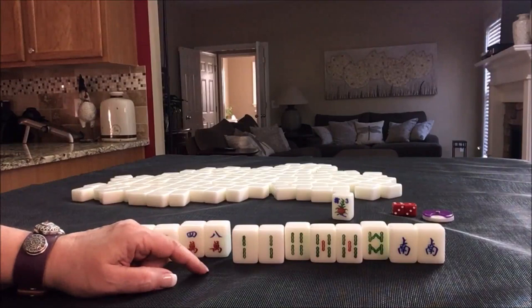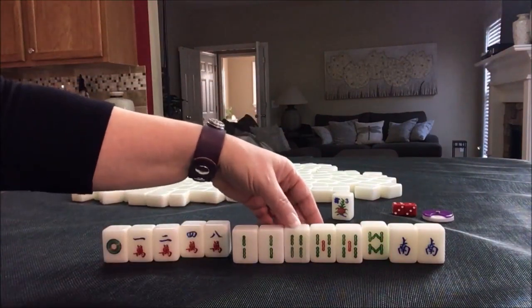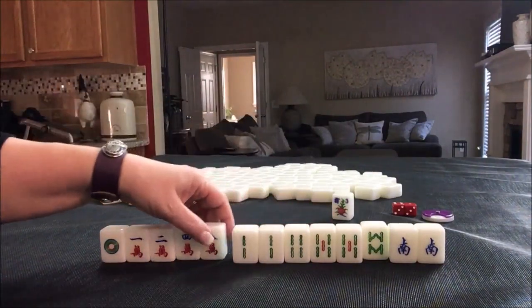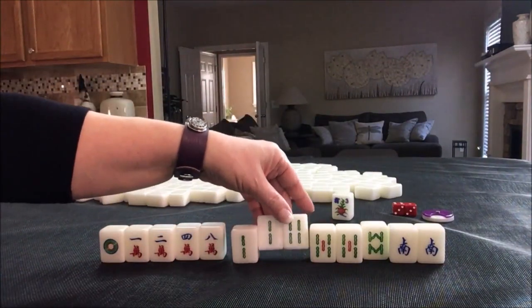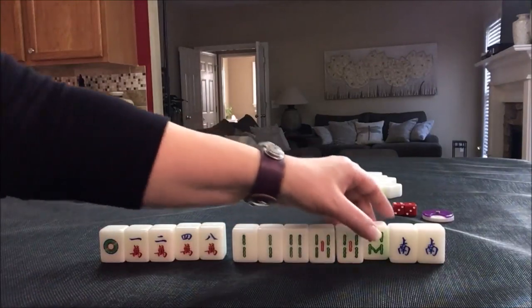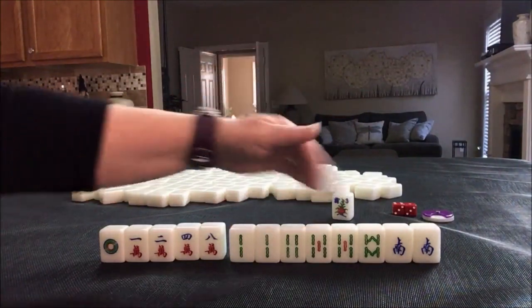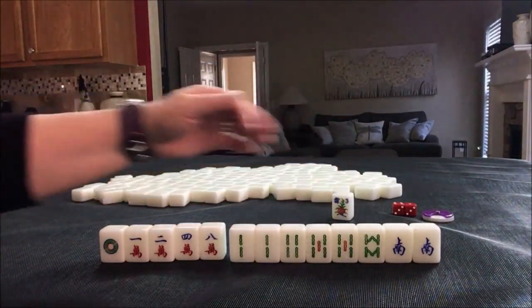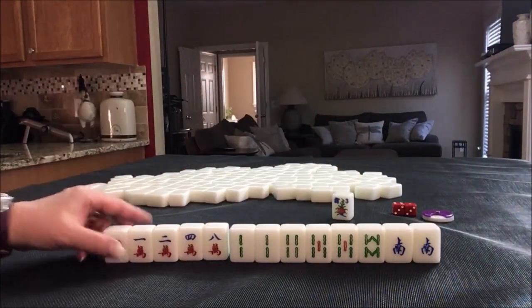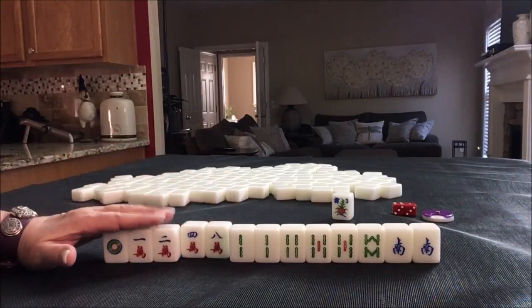All pung is number 49, six fan. Half flush is number 50, six fan. So together that would do it — we'd hit eight fan. We would need to draw in more tiles. I think I would hold bams and go for half flush, see if we pair up some more for all pung. I would discard these first, then discard those.